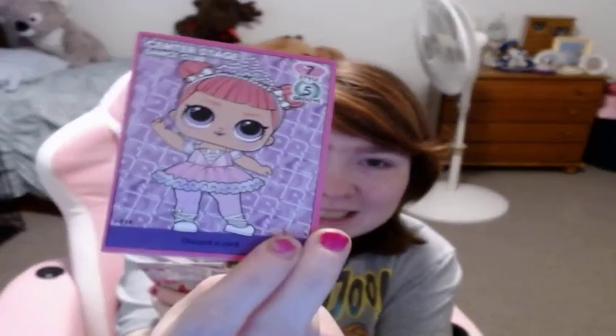So we got Center Stage Dance Club. Discard a card. It has seven style and five groove. I love her pink outfit — she's got like this ballerina look to her with the red hair. I am a fan of the red hair.